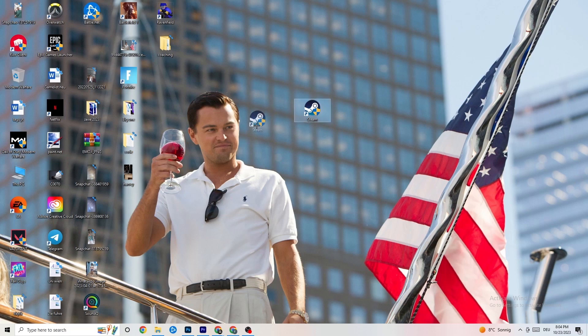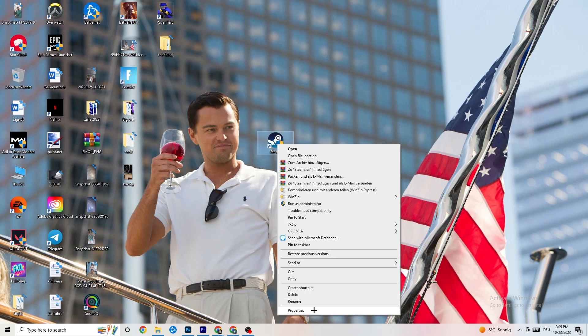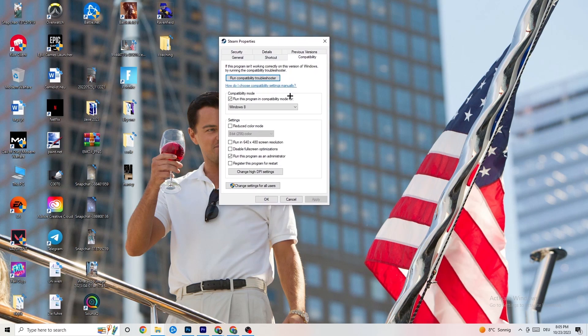If that doesn't work, right-click the launcher shortcut again, go down to Properties, and left-click it so the tab pops up. Navigate to the Compatibility tab. Enable 'Run this program in compatibility mode' and select the latest Windows version you have. Then disable 'Reduce color mode', disable 'Run in 640x480 screen resolution', disable 'Full screen optimizations', and enable 'Run this program as an administrator'. Hit Apply and OK.